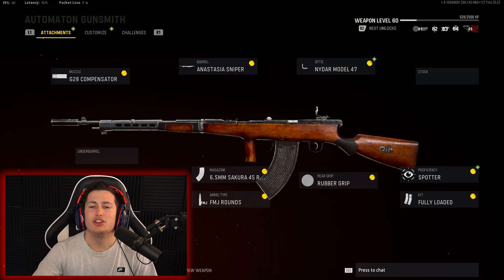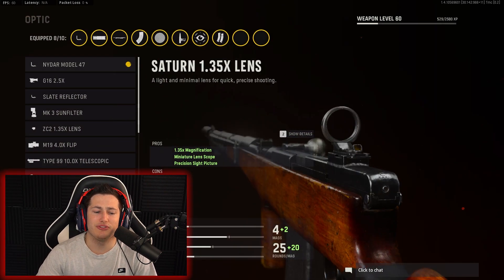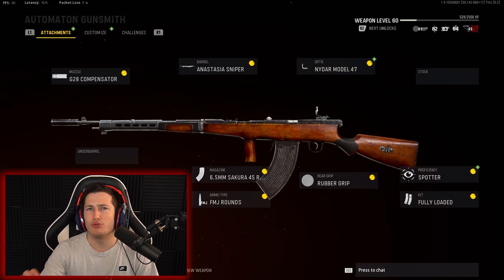Also, if you guys find today's video helpful please consider leaving a like. The class setup in today's video is on screen — you can switch out the optic with a different one if you'd like to give this gun a little bit more range or usability at range. Go check out chain's links down in the comments and in the description, I know he'd really appreciate it.